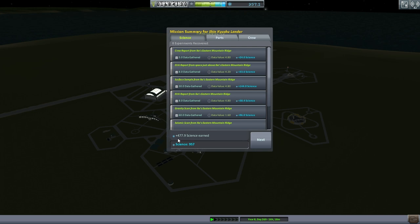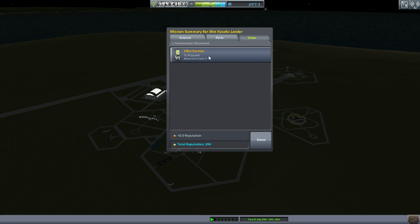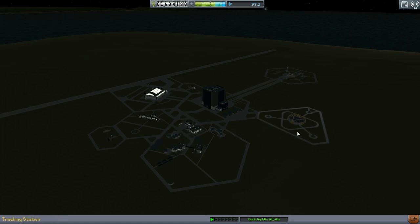477.9 science earned — tons and tons of science! We didn't get the full value back since we're quite far from the KSC, but wow. Elliot gained 31 experience and advanced to level 3 right off — I've never seen such a gain before. Surprisingly no reputation gained, but we can't have everything. It looks like we can clear out this entire tier of the tech tree. We are saving up cash so we can upgrade the R&D building, so I won't purchase all the parts.